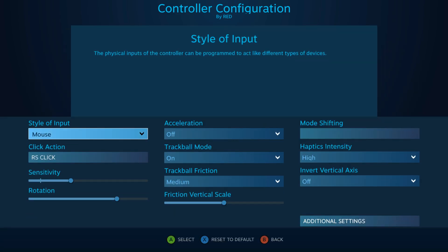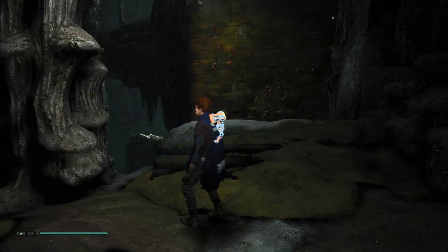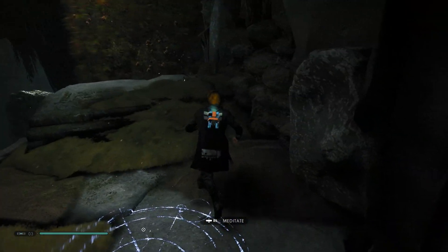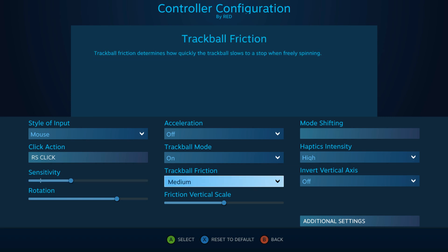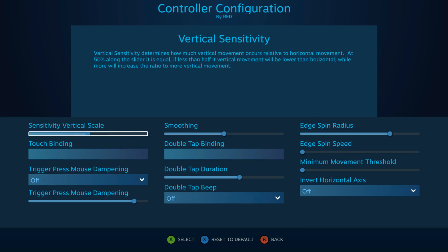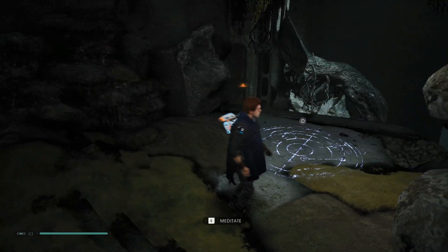I have mouse on the right touchpad. I tried mouse joystick and it actually works pretty well in this game, but mouse control just feels slightly better to me. So I put that on the right touchpad, have the sensitivity bumped up a little bit, friction for the trackball set to medium with trackball mode on, and then high haptics — that's how I always like to play. Everything in the advanced section is just left at defaults.